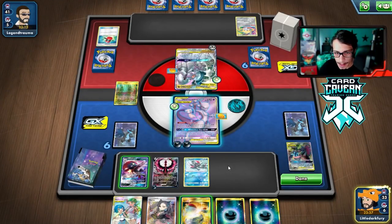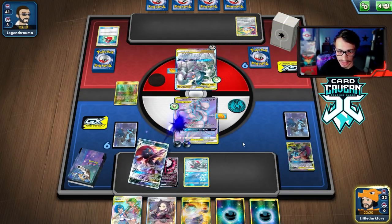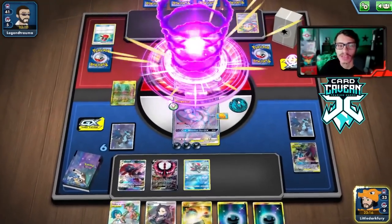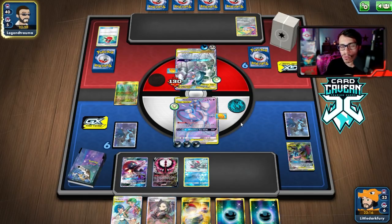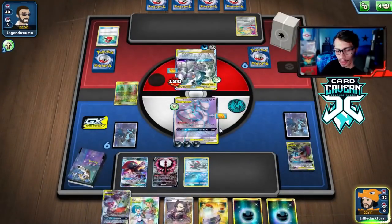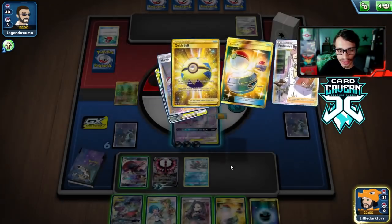We could also go into Aura Burn for 190, but I don't think that's necessary. Greninja Zoark is doing 30 plus 30 — so that's 60, 90, 120. Weavile does 10 more damage so we might as well go Weavile then. Next turn we want to try to Dark Moon this ADP and knock it out. Moltres is insane — we already have five energy in play!